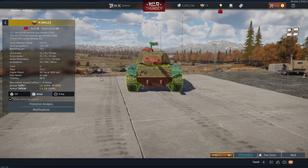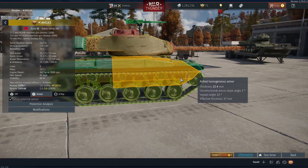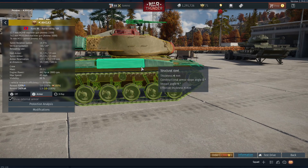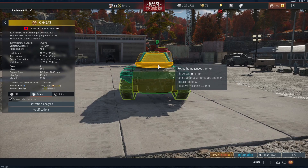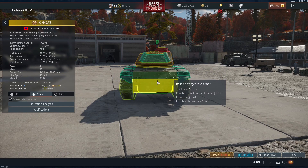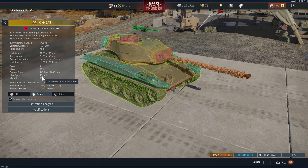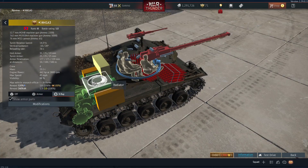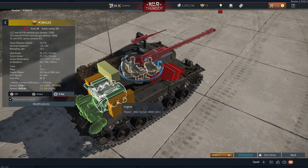It does have very light armor, maxing out at 31mm at the front, and then about 25mm for the hull sides and turret sides, and about 25mm for the turret rear, and maxing out at 19mm for the hull rear. The top speed is 45mph on 4 gears forward, 2 gears backwards, with a reverse speed of 11.7mph, and that's on a 442hp engine.